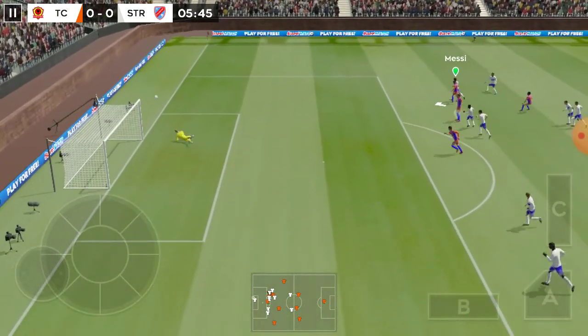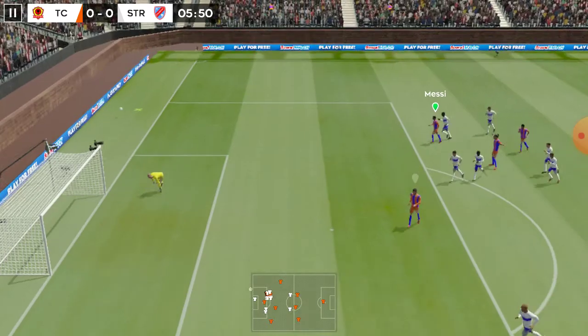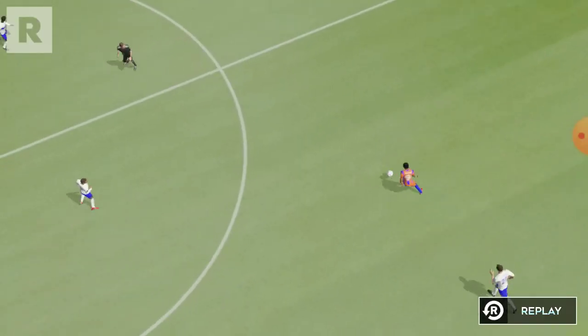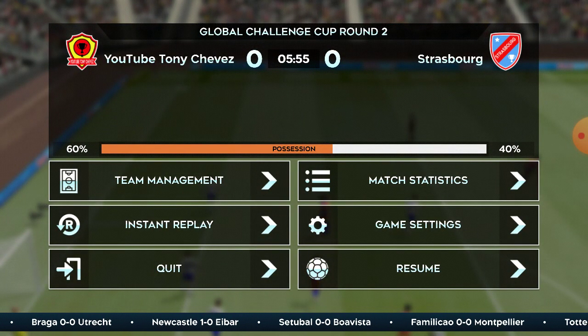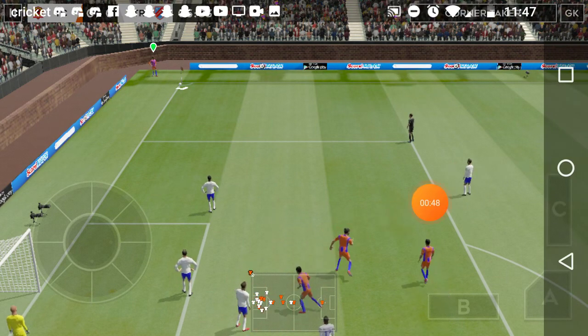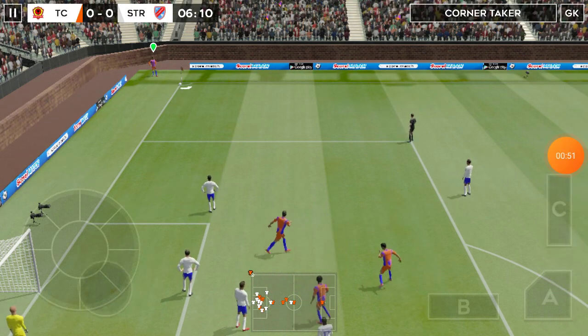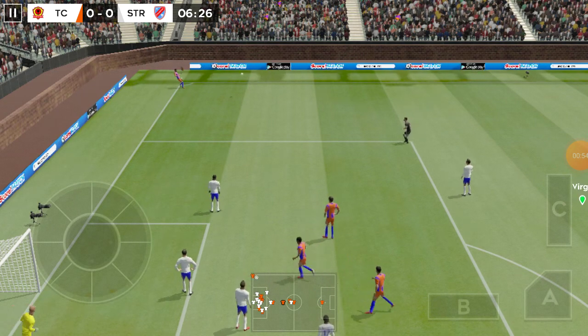Okay, so the first thing you want to do is look at the radar. You want to look at the radar and see an open player around this area over here. Look where I'm aiming — it should be somewhere around here with half power.